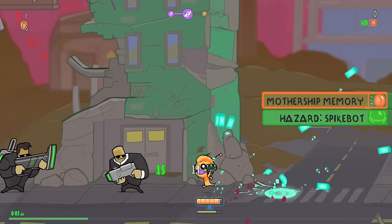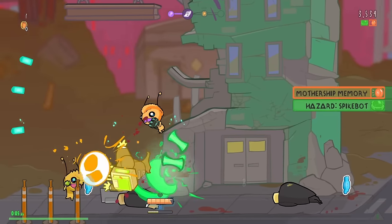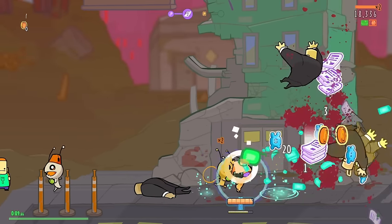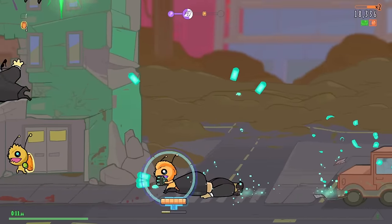Mothership Memory and Smoke Hazard. I land and immediately take damage. All of the rude. Well, at least I'm invulnerable for a little while.